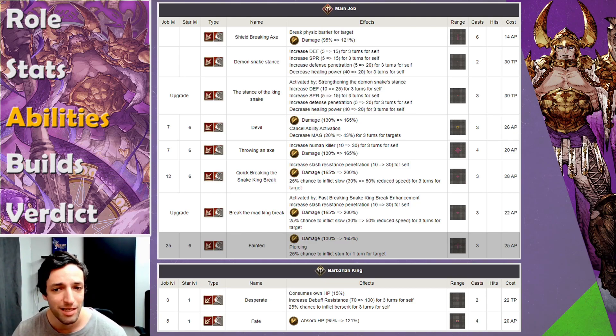Devil cancels ability activation and decreases magic — super cool, but it's short range, so I'm not sure how often you'll be close enough to a mage to actually cancel what they do. Then he has his long range attack that increases Human Killer. I think this is his bread and butter: he goes closer to the enemy team, and before actually getting in melee range, he increases his Human Killer, then uses one of his strongest moves to finish off the enemy. His next attack is shorter range — Quick Breaking the Snake King Break — which increases his own slash resistance penetration, deals heavy damage, and has a chance to slow. Once you EX it, it only costs 22 AP, which is not that high for a very powerful attack.